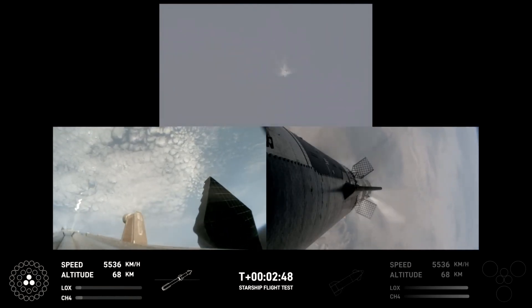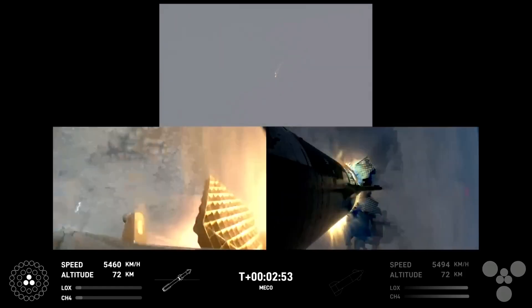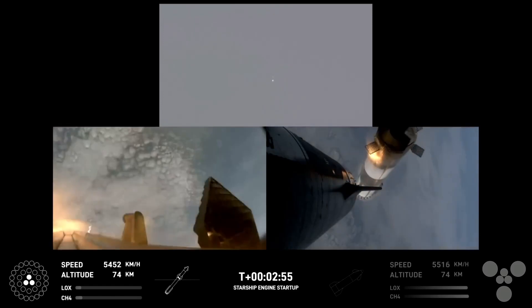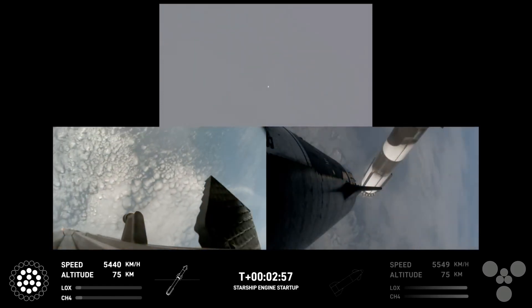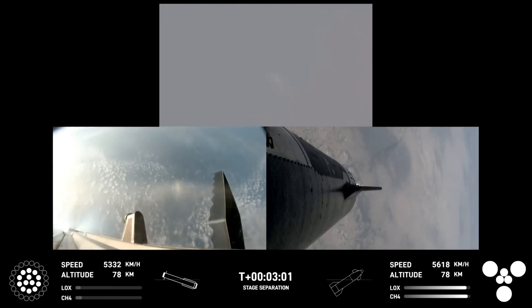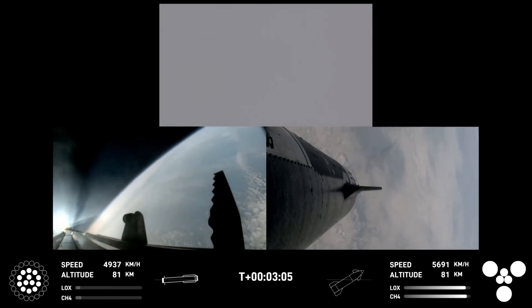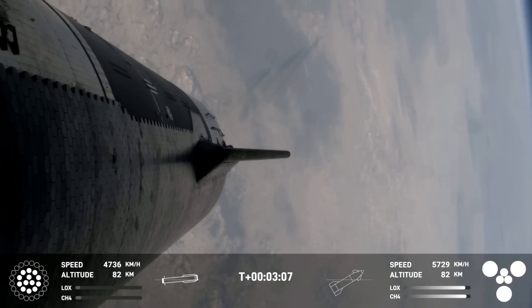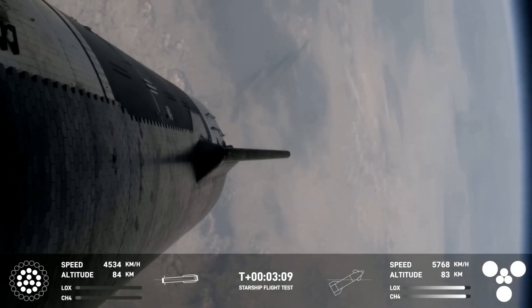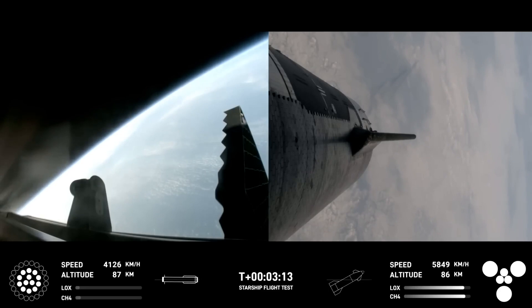Booster engine cut off. Ship ignition. Stage separation confirmed. Boostback burn start. Acquisition of signal Houston. Hot stage confirmed — ship under its own power, booster boosting back. Looks like all 13 are lit.